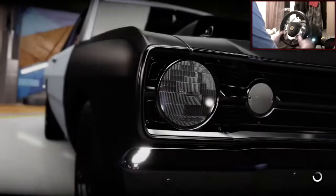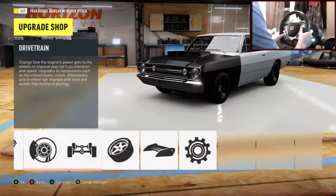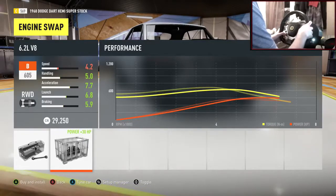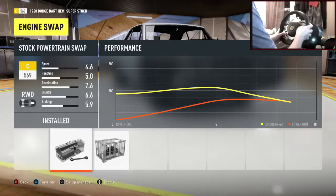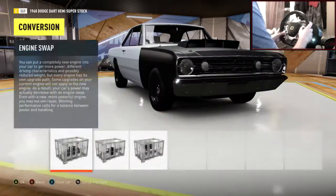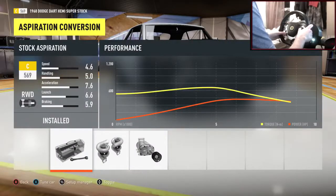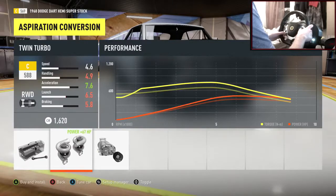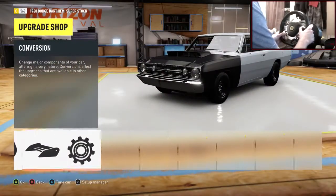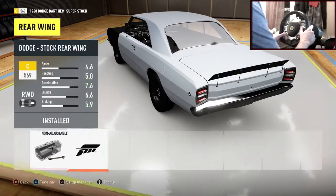Alright, custom upgrades. I'm going to stick with the stock engine — it's a muscle car so it's probably a V8 of some kind. Drivetrain stays as is — it's already rear-wheel drive. No aspiration stock, so we could twin-turbo it, but we're already at 425 horsepower so I don't really feel the need.